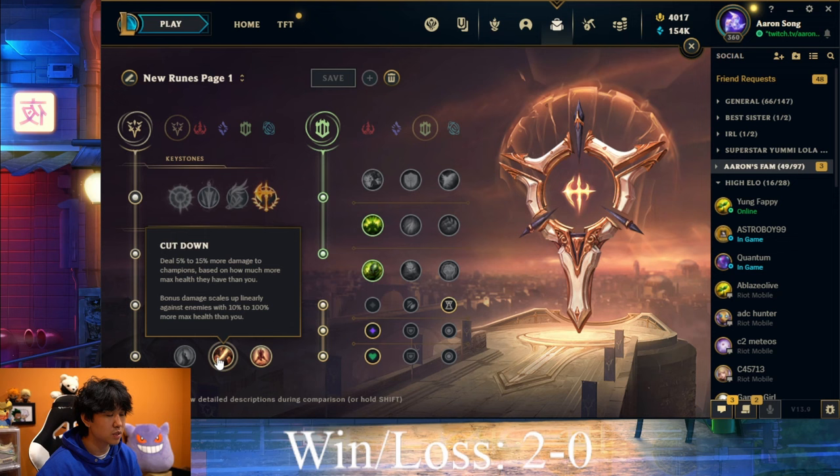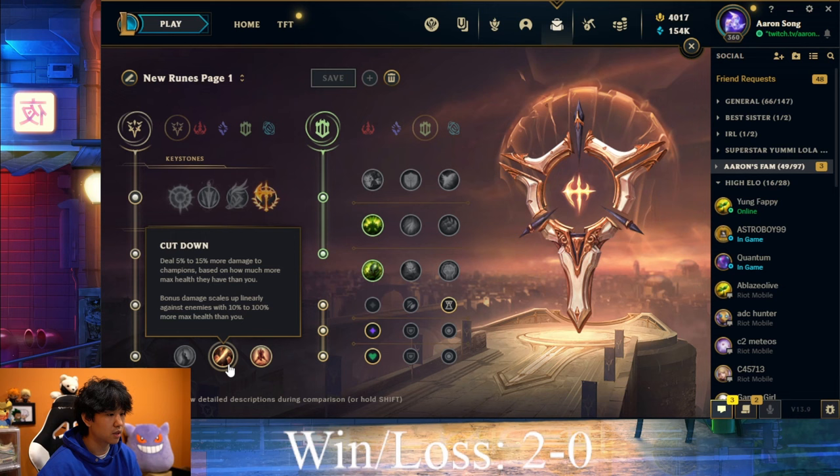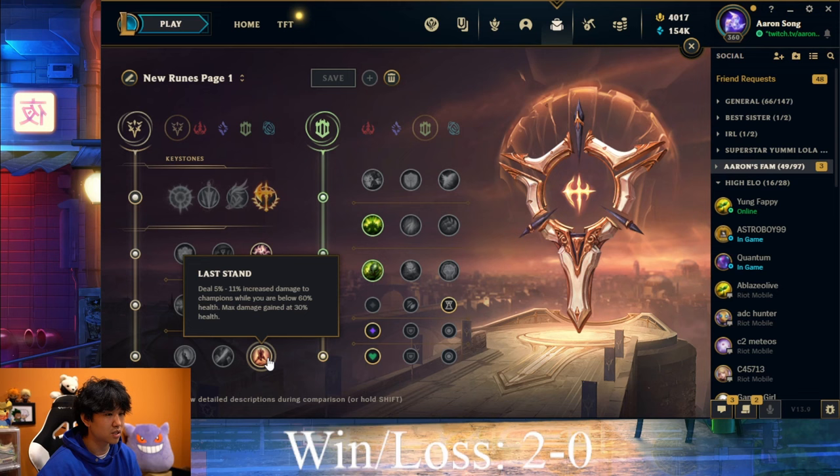For the last part of the Precision tree, you want to either take Cut Down or Last Stand. If there are like three tanky members on the enemy team, Cut Down is always going to be my first choice. But for 99% of games, you want to be taking Last Stand. Last Stand is really good with Cassiopeia because she likes to skirmish in 1v1s, 1v2s, even 1v3s, so you will always be below 60% HP, which makes Last Stand the perfect choice.